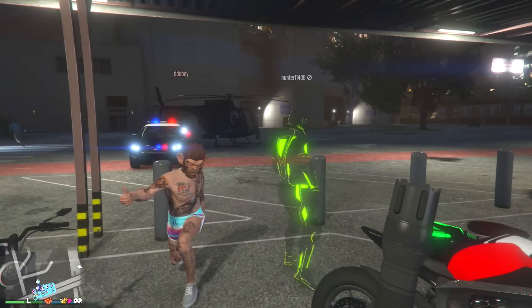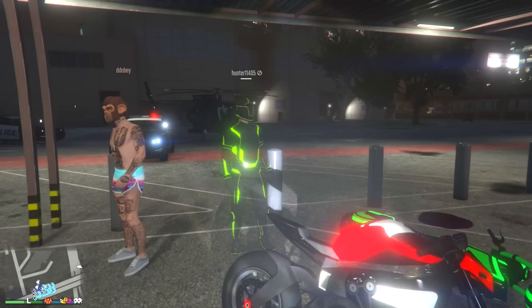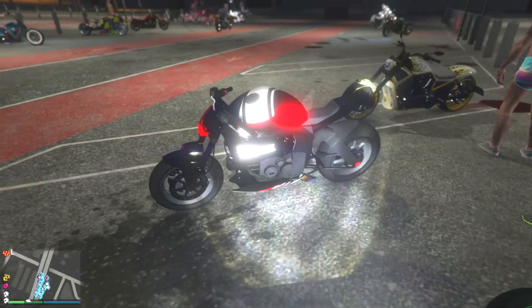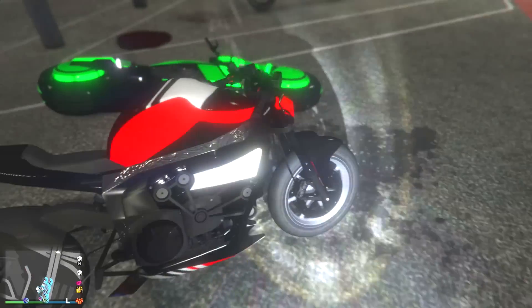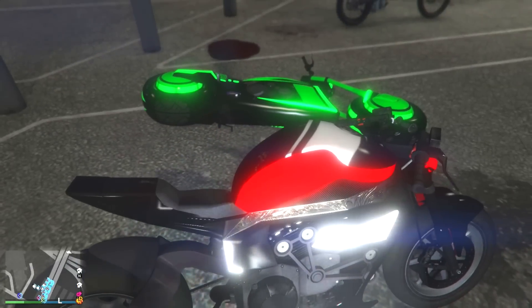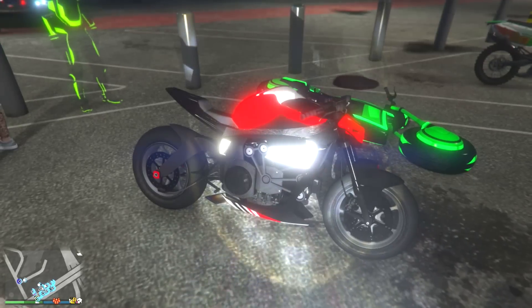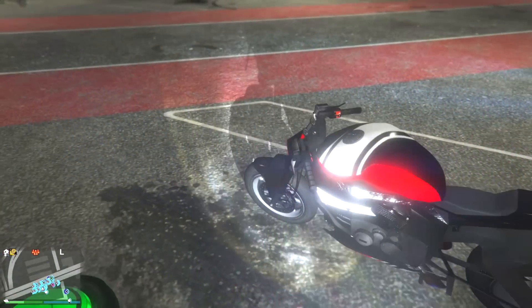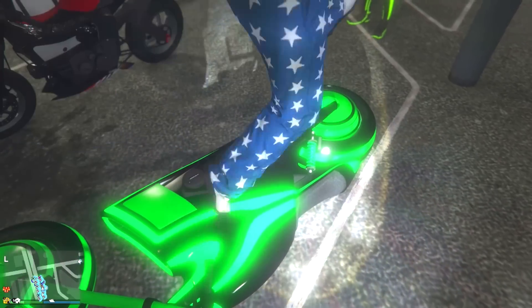Now this one is the Vortex from Hunter. He's got some bright colors — red, black, and white. He's got the big tank on it. As for the rims, pretty simple and generic, but I like this mix of white, red, and black. I think overall it looks really nice.